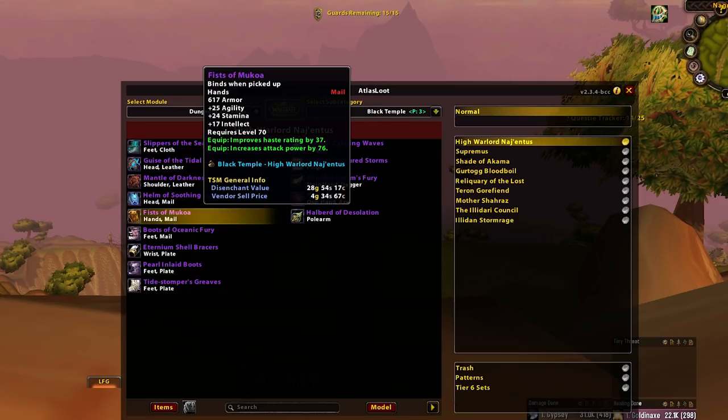Fists of Makoa. This is the second best option until Enhance Shamans can get Grips of Damnation, so you would go to your Enhance Shamans first. Don't get me wrong — they would prefer Grips of Damnation, and Grips of Damnation also has pretty much no competition. But these can go on your Enhance Shamans as a nice sort of upgrade whilst we're getting into our BiS setups.